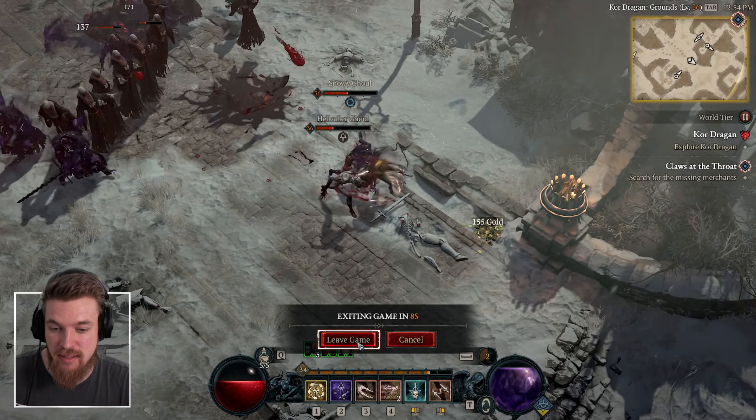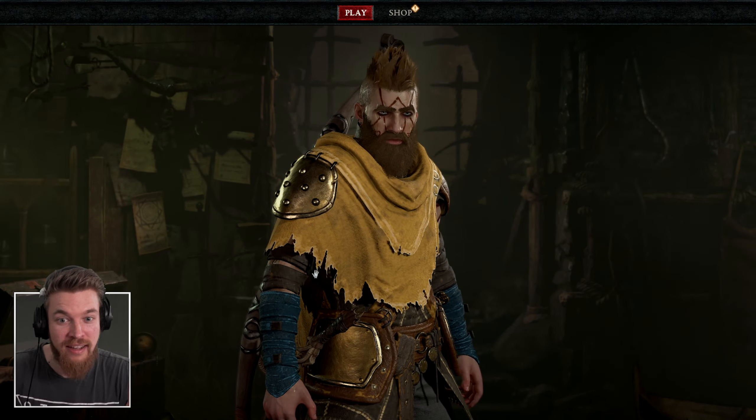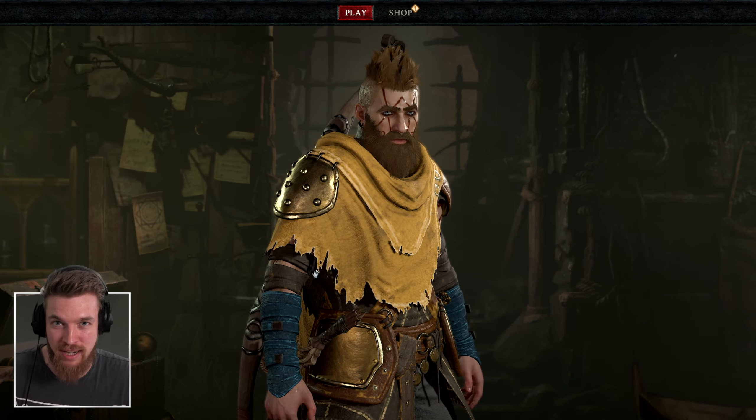We can go ahead, leave the game — and it just resets everything. All the enemies spawn back, we press start game again. This is ridiculous. You can level up like this — you could have done this in the beta as well, but it still works right now.